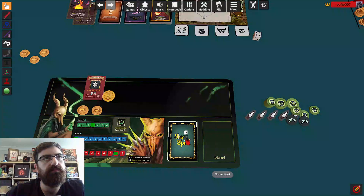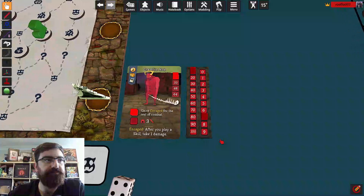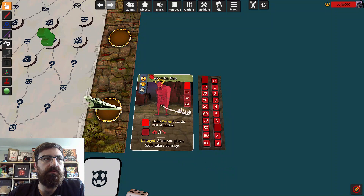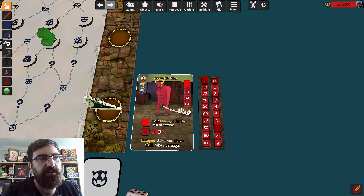We're going to be brave and go for this elite monster because elites give you relics, but they are harder to kill. He has 17 health and this is his little health bar. On his first turn he's going to do nothing — he's just going to get a status called Enraged. After that he's going to hit me for three, but every time I play a card I take one damage. That's going to be rough — I'll probably die here, but we'll see how we go.